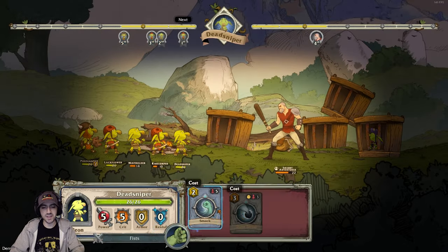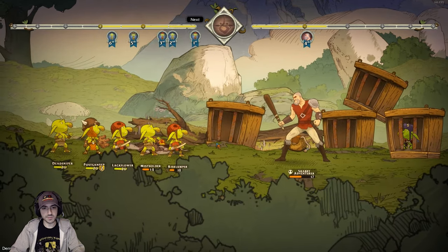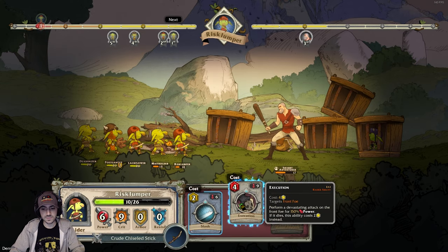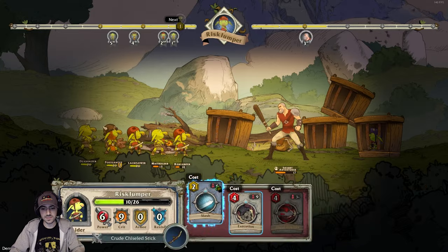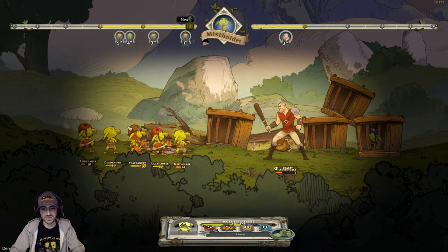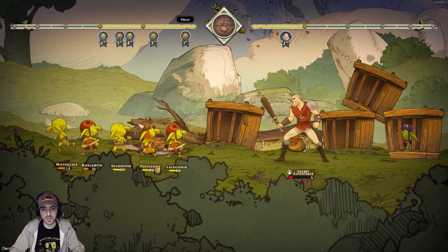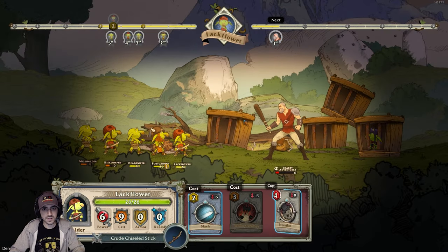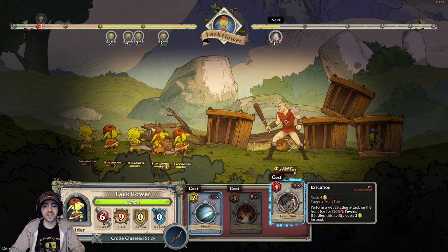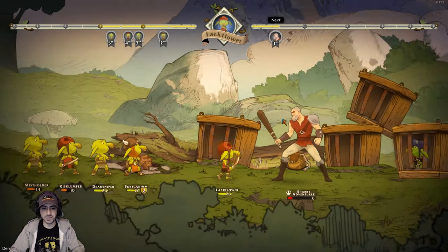I'm probably overthinking this fight, but I'm trying to think about strategy — I'm sure it will play into more difficult fights. That ability executes: if it kills the target it costs less to use. He's still gonna get to go... oh I will kill him! Execution — devastating attack. If it dies, your ability costs two instead of four. Well this is the end of the fight anyway, let's do it.